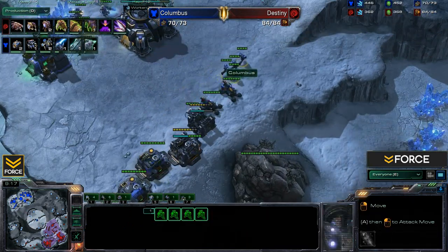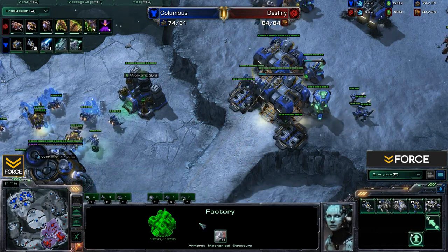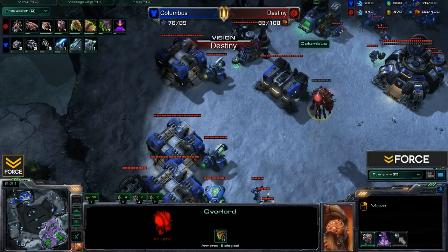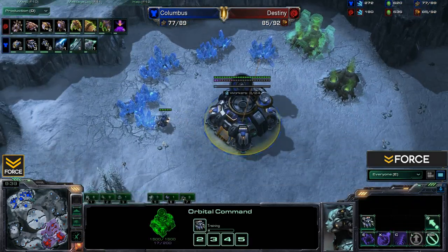Moving in with his sacrificial overlord, Destiny is going to scout the mech-style play. He spots the double Armories as well as those three factories, so now he knows precisely what Columbus is going for. As mentioned prior, Columbus after saturating the main and natural is now moving down into his third base. Some Hellions decide to move out, going to be met by Zerglings.